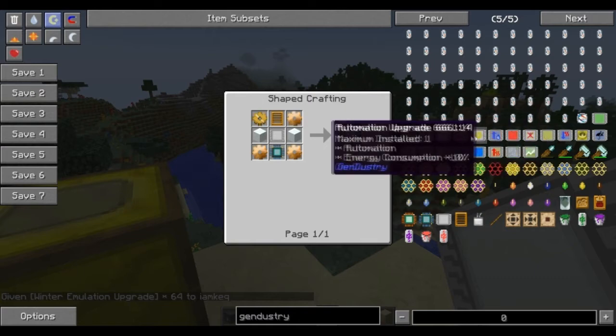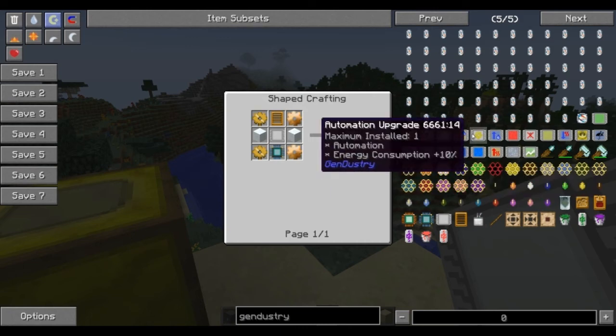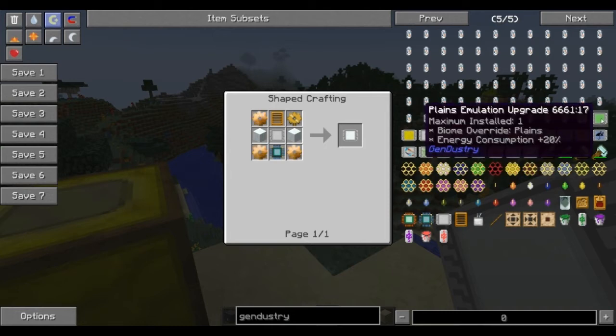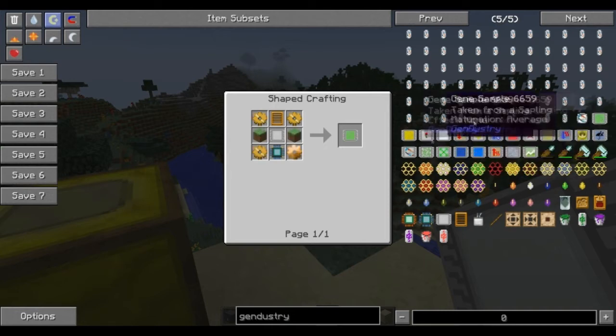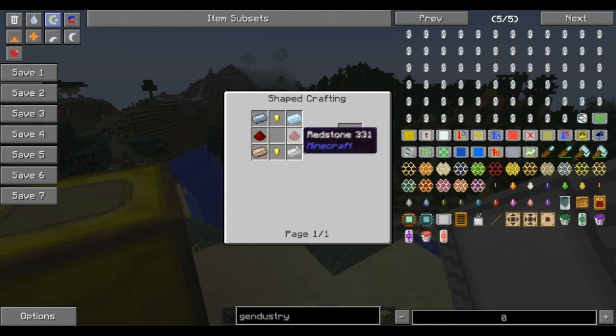Let's look at the heater upgrade. Here's the plains emulation — this will emulate a plains environment, and you need a grass block for that, which can be a little difficult to get early on. For climate control, it's just bronze and a bronze gear. The environmental processor requires an assembly table, but assembly tables are not difficult to get fairly early on — you just need one, it'll just take a while to make. The actual upgrade frame is just 10 gold nuggets and redstone.